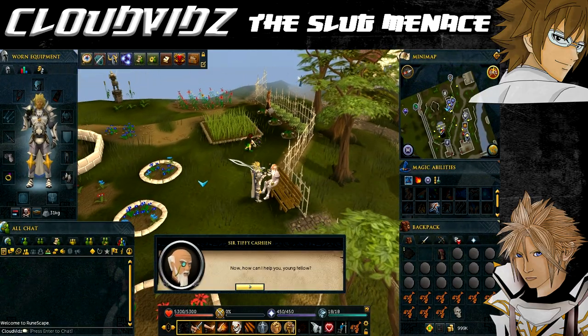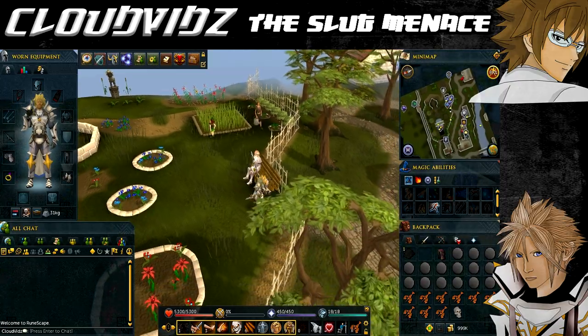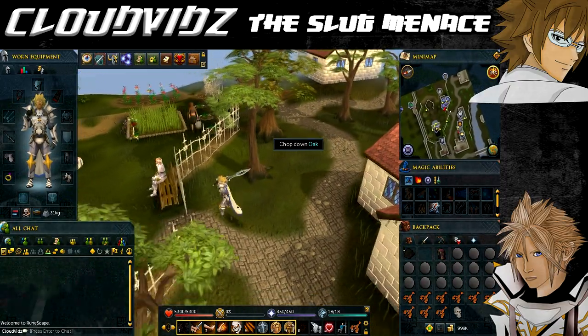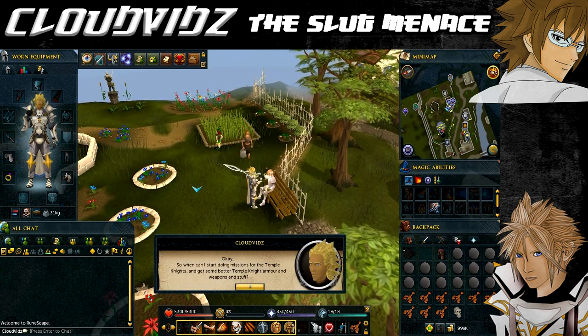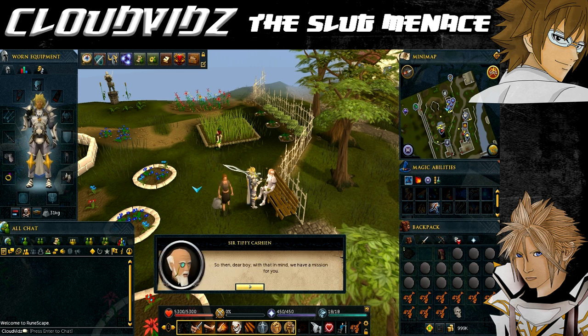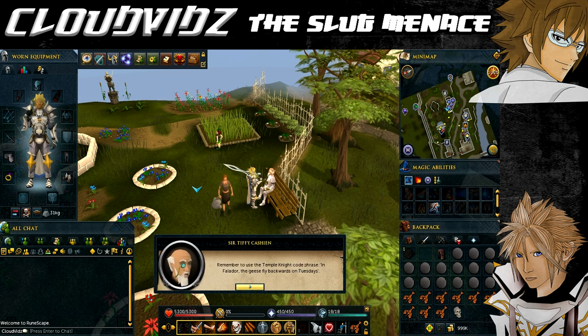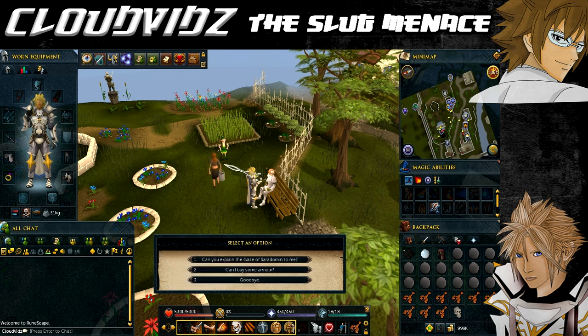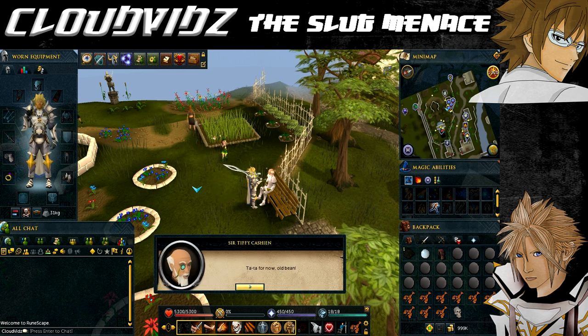Once you reach Falador Park, speak with Certificasheen and enquire about any jobs he might have. Along with his ramblings, he'll tell you about the village of Witchhaven, which has had some rather strange goings-on recently. He tells you that since you've been instated into the Temple Knights, you're eligible for a new mission. He tells you to check in with the Temple Knights local agent, Colonel Jake O'Neill, with the password: 'In Falador, the geese fly backwards on Tuesday.' Tiffy will also upgrade your com orb to a Com Orb version 2. If you didn't have the com orb with you, he'll just give you a replacement one anyway.